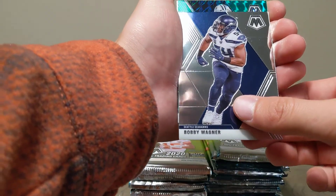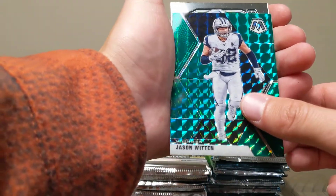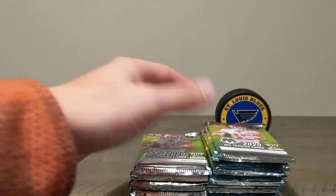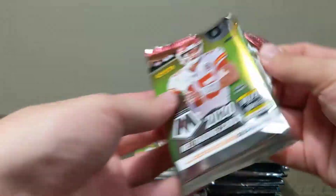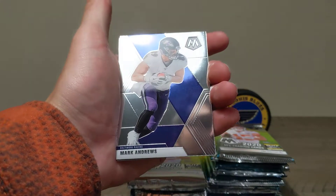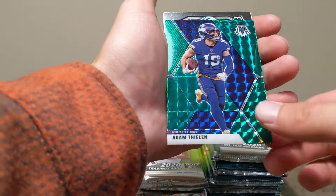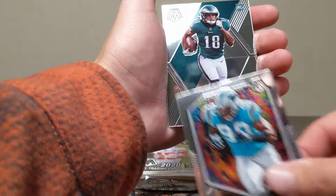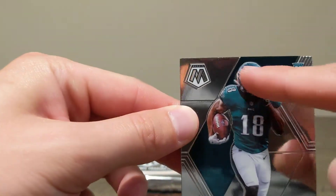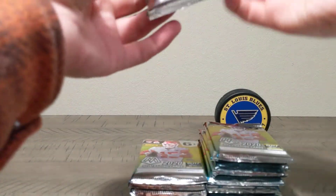Moving along — can't get the greens in this I guess. Jason Witten green Mosaic. Old school Roger Staubach and Michael Irvin. Joe Burrow hit on the first pack, folks — let's go! Emmett Smith, Mark Andrews, Dalvin Cook, another green, Adam Thielen, Julius Peppers old school, and a Jalen Rigger. Some of these cards are really just not in good condition from the get-go. I don't know how I feel about that, Panini.